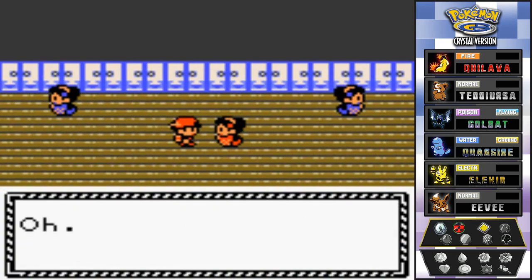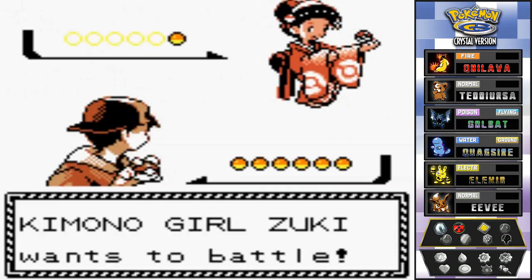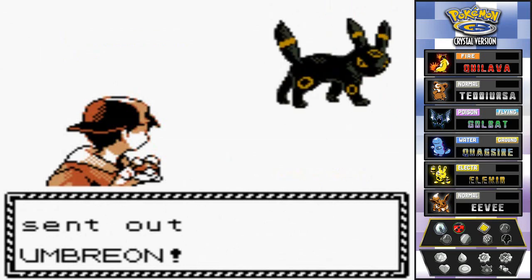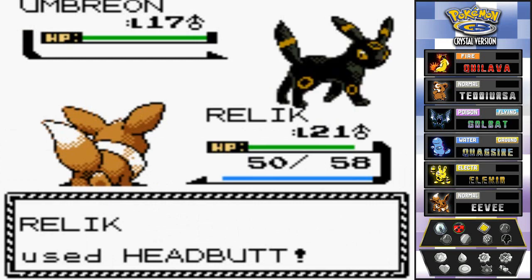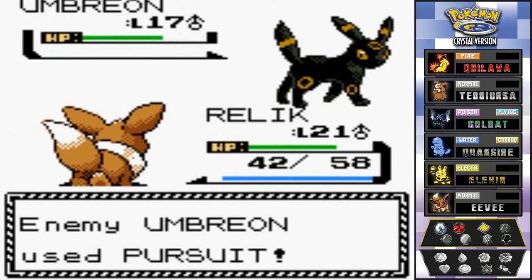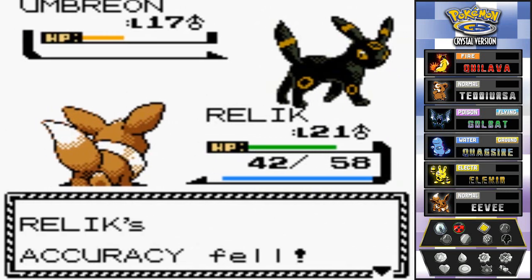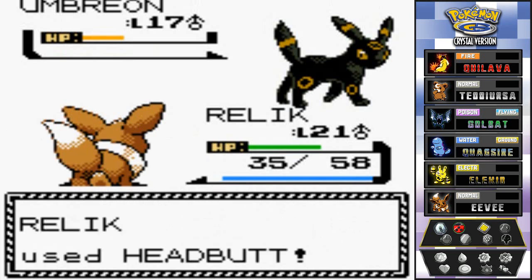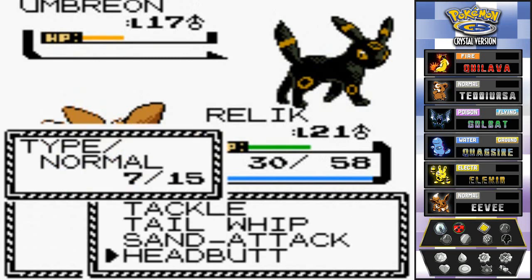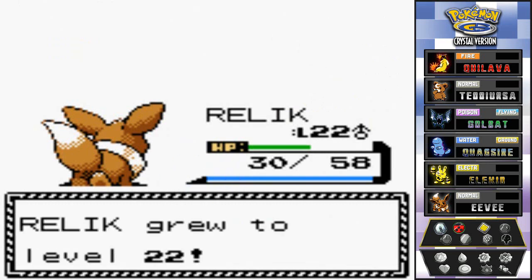A Pokemon battle! Here we go against Zuki and she sends out Umbreon — a new evolution in this generation. It's a Dark type, very fast and strong with great defense. Holy Jesus, I'm really gonna have to hit hard. There's Sand Attack too. I didn't want Umbreon because the only Psychic type move it gets would be Pursuit. Another Headbutt — it almost beats him, flinches. One little Eevee beats Umbreon! Relic is up to level 22, earning 700 experience points.